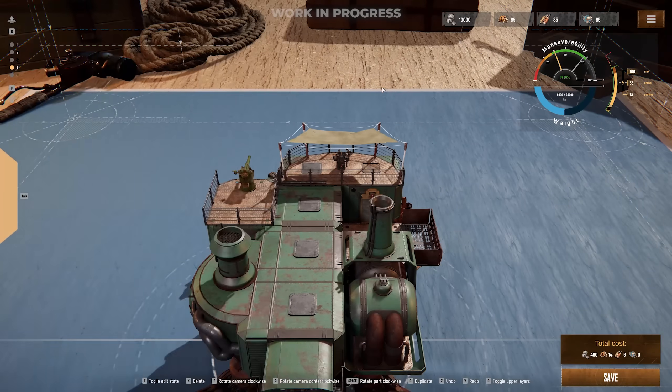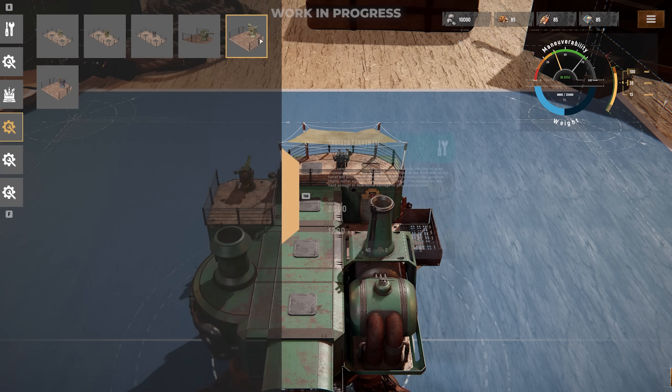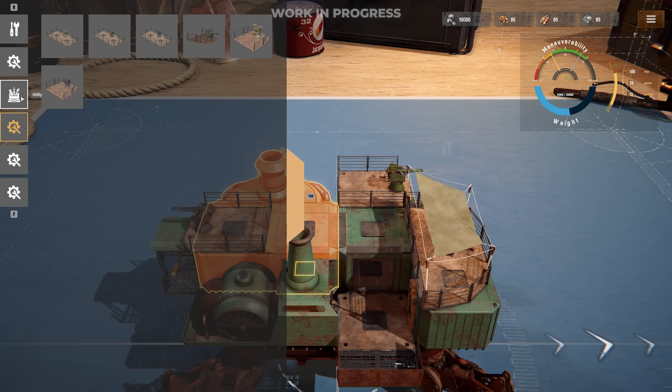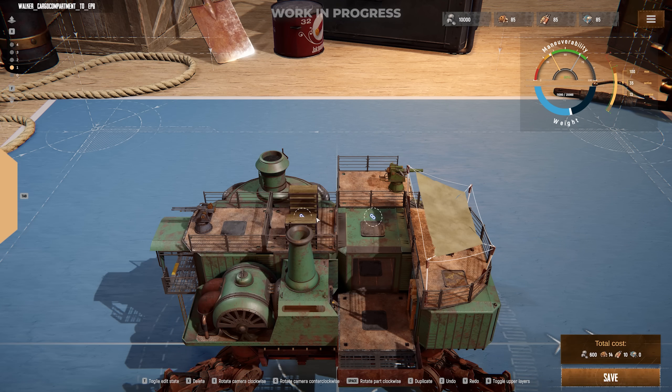You're going to be spending a lot of time on the upper decks, especially if you find yourself engaged with other Tramplers, so it's important that we create some platforms up here and choose our turrets wisely. We're going to add an auto-turret, a standard cannon, and a shotgun cannon for this one.